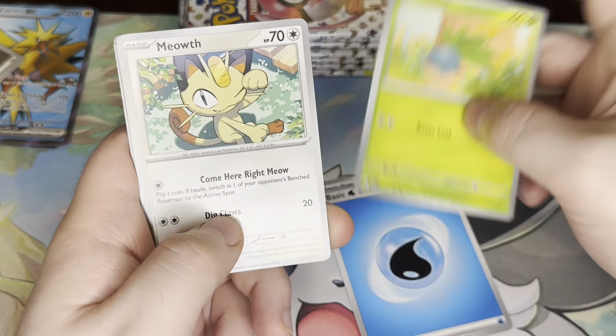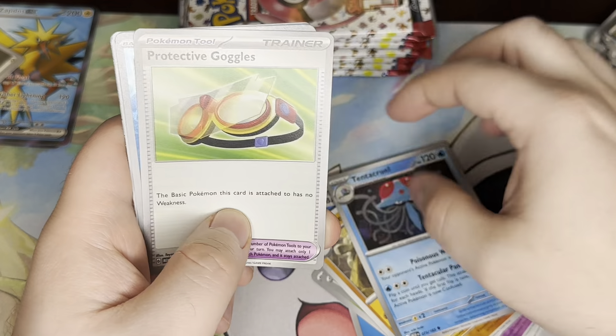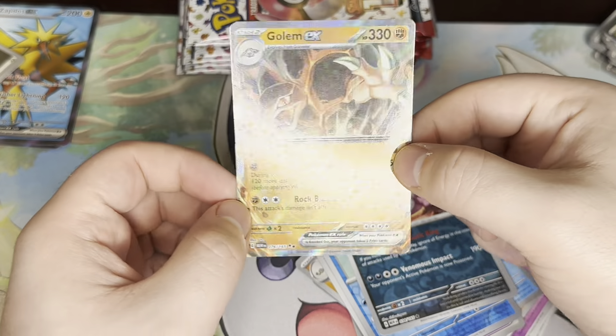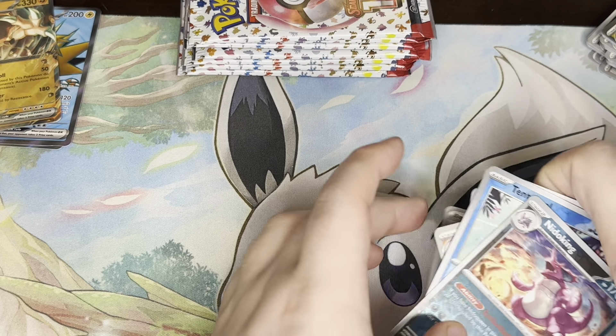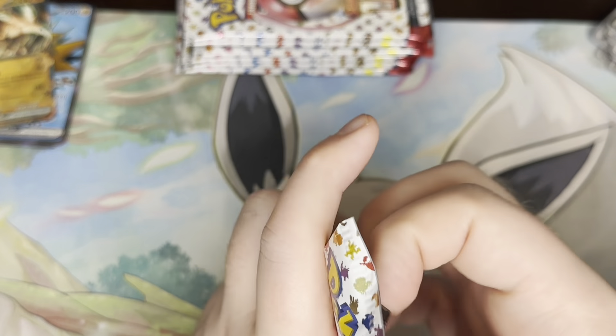We have a Water Energy, Oddish, Meowth, Exeggcute, Clefairy, Graveler, Tentacool, Protective Goggles, Tentacool, Nidoking, and a Golem EX. Not the best thing to get, but it's something. I believe we got that in our last 151 opening as well.